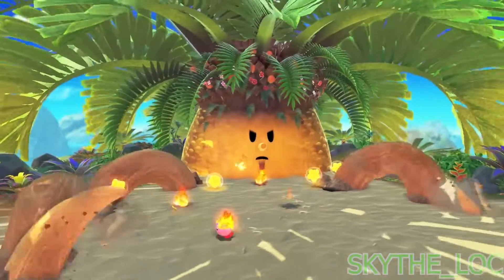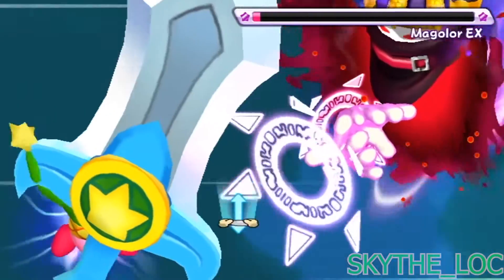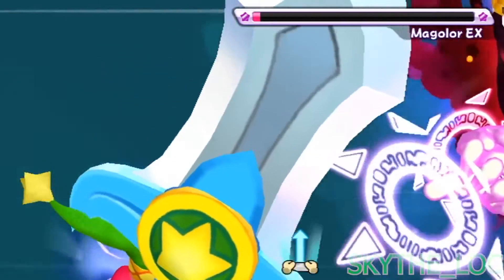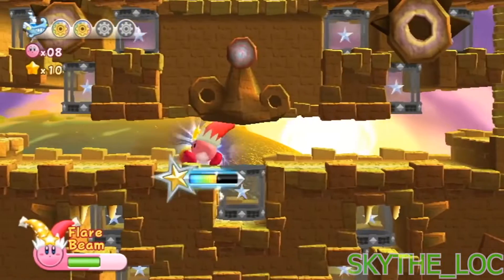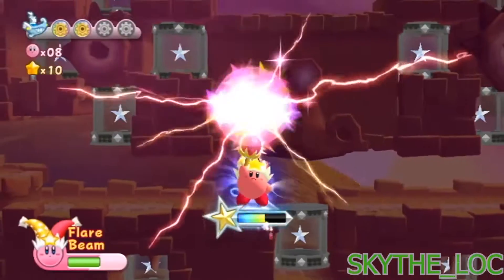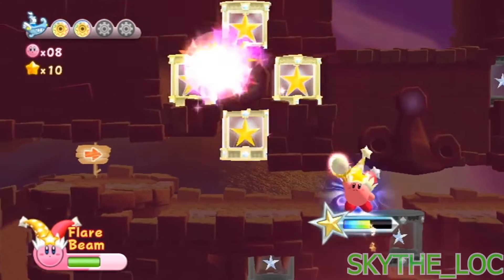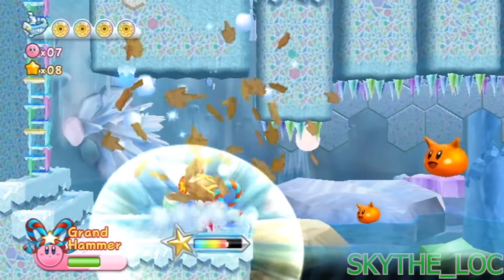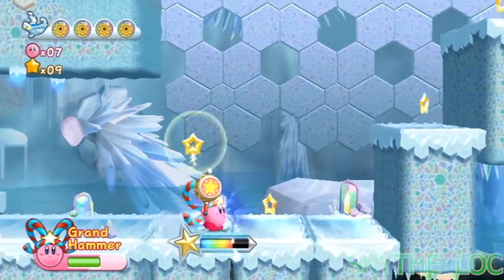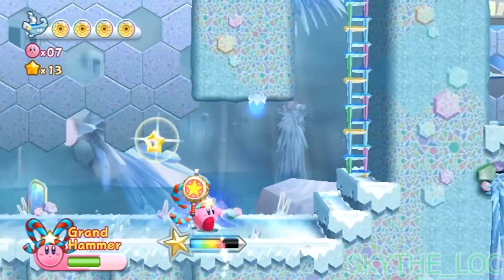For example, there's a giant tree in the way that you can't get past. Well, if you have either the fire or sword super abilities, then you can use those to either cut the tree down or burn it to the ground. Or there's an area in the sky that's being blocked by a huge UFO that you can only move with a beam super ability, or maybe even a new one that they add to the game. Just something to make these worlds feel more alive and give us the ability to return to older areas of the game and unlock new hidden secrets.